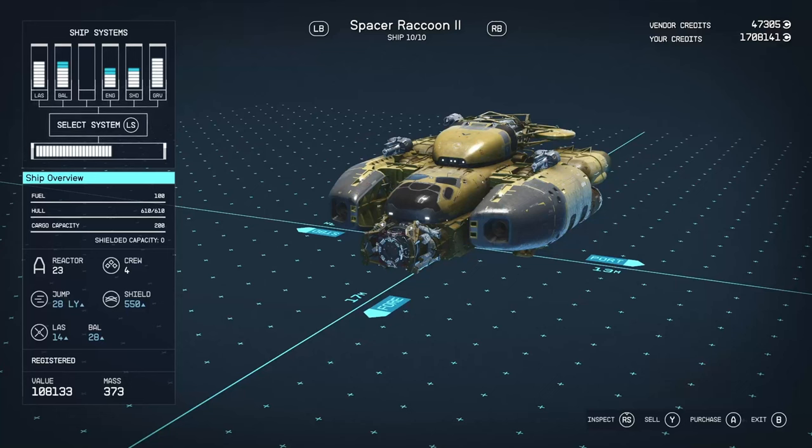Hello there and welcome to another Starfield Ship Review video. In today's video we're going to be looking at the Spacer Raccoon — in my case the Spacer Raccoon 2. The number that comes after the name is just the tier system, how the game does the ships.